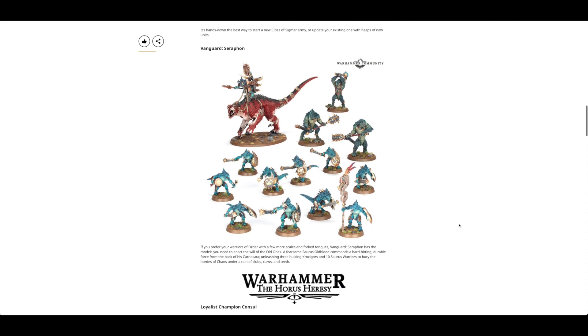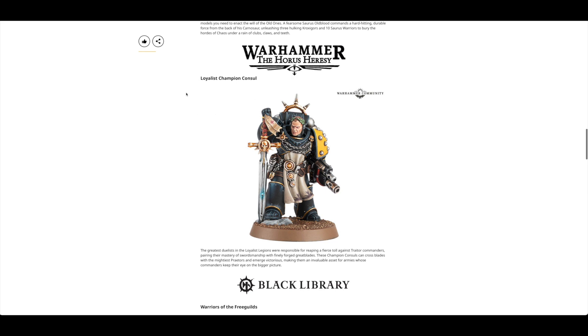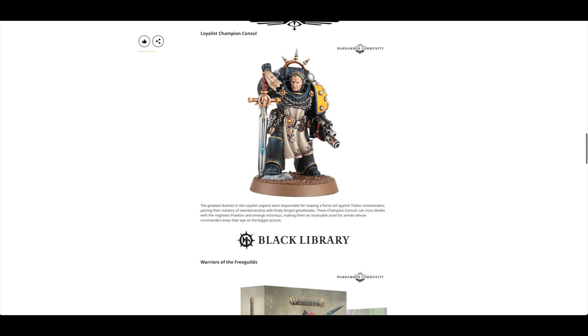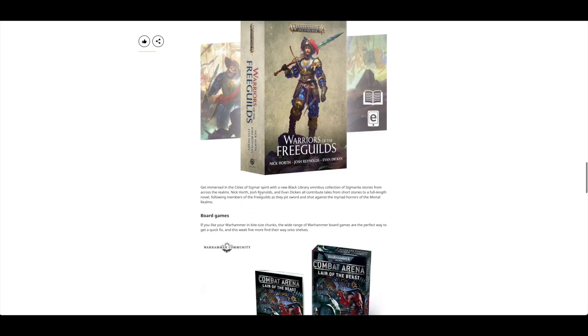A nice little surprise was a Vanguard Seraphon — again, I'm not sure I'll pick this up straight away. It's a fantastic set, don't get me wrong, and I hope they keep it around for a while, so I will pick it up in the future. For Warhammer Horus Heresy, you've got the Loyalist Champion Console — I do already have a couple of Consoles floating about, but this is just the Champion Console now.